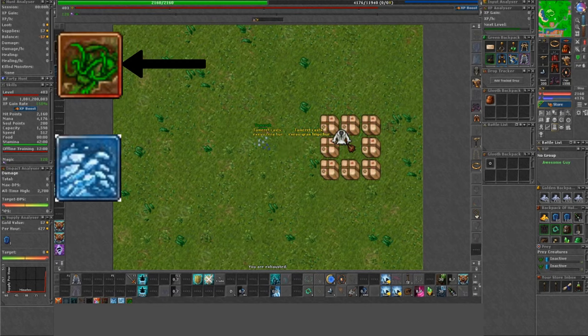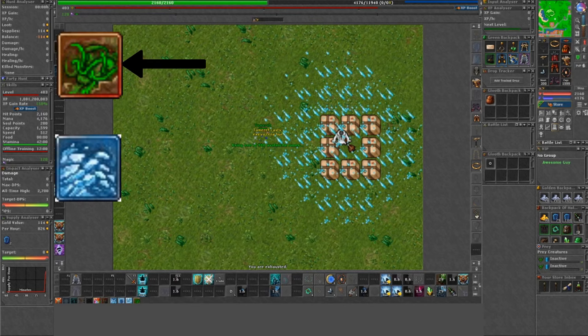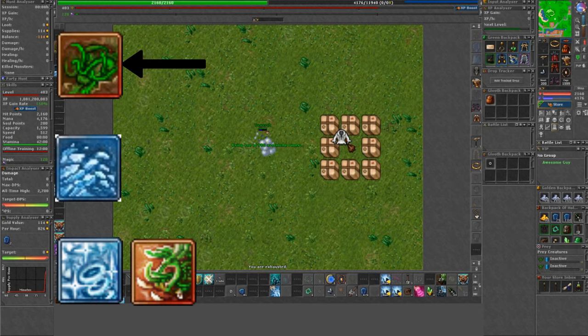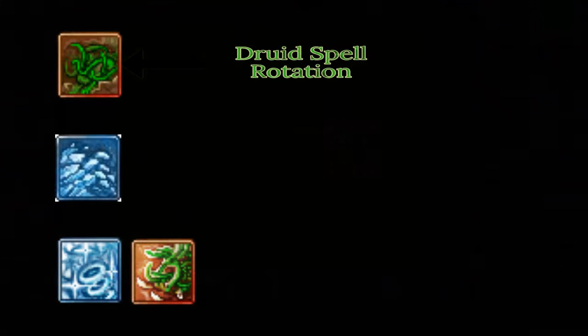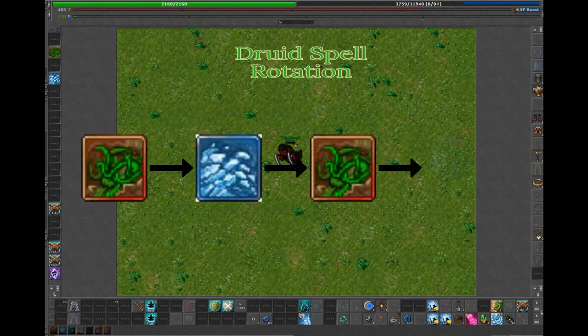Now you have a cooldown on all your waving spells, so it's time to use a rune in between. Or, in case the monsters are nearly dead, you can use Eternal Winter or Wrath of Nature — it's really situational. But in case the monsters are far from dead, we restart our waving rotation again: Terra Wave, Strong Ice Wave, Terra Wave, and then use a rune or your ultimate.